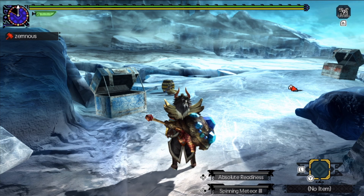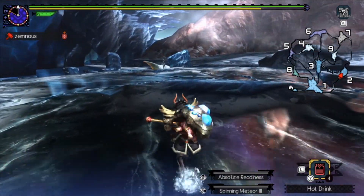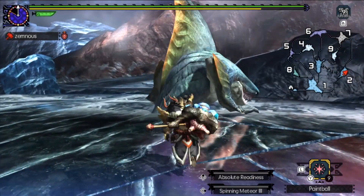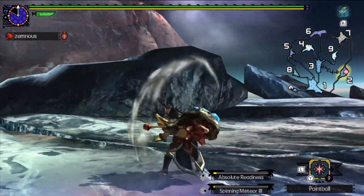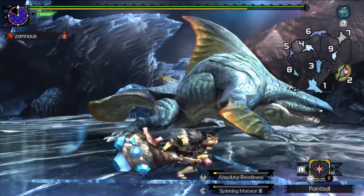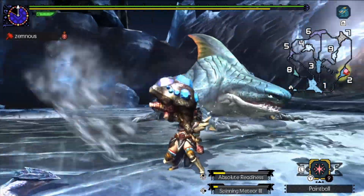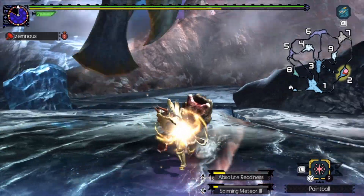Chopping block today: Zamtrios. I have come to give you the Unga Bunga — come here and face the power of my hammer! Considering that these hunts aren't usually ever that difficult, the point is just to show you guys the hunts while fighting something I can get done in a meaningful time, so these videos aren't too terribly long.